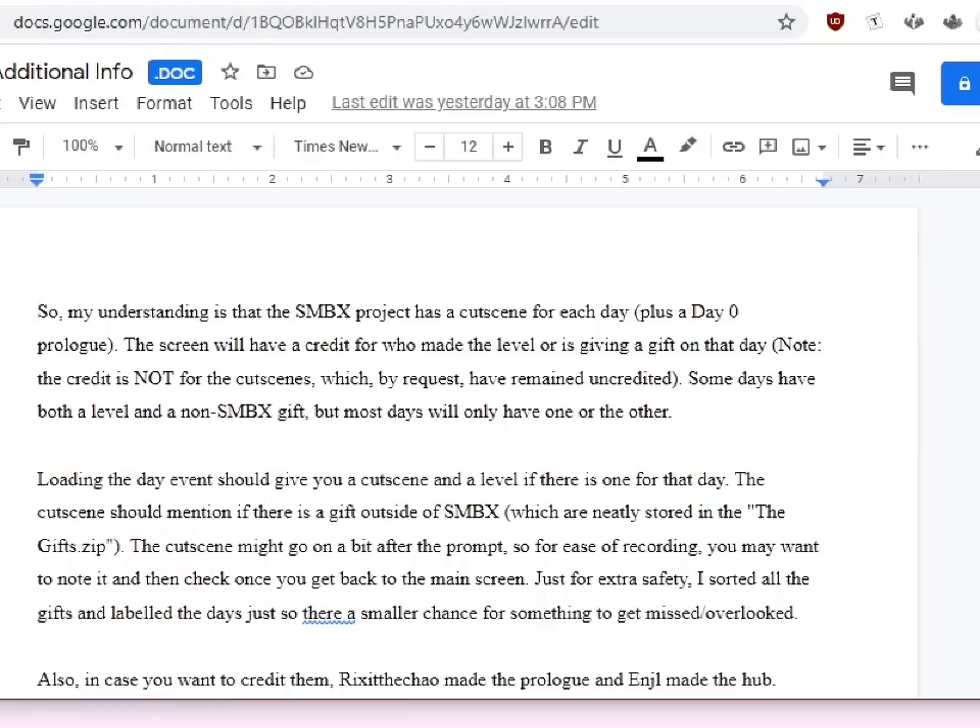For the sake of transparency, let's check out those additional notes. My understanding is that the SmithX project has a cutscene for each day plus a day zero prologue, which is today. The screen will have a credit for who made the level or is giving a gift on that day — though the credit is not for the cutscenes, which by request have remained uncredited. That first one was real funny! Some days have both a level and a non-SmithX gift, but most days will only have one or the other. The cutscene should mention if there's a gift outside of SmithX, which I've stored in the gifts.zip already opened and ready to go through.